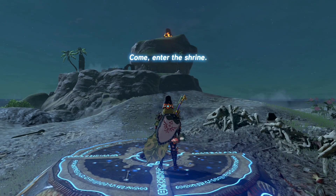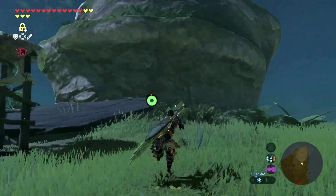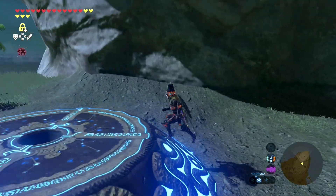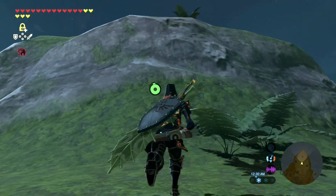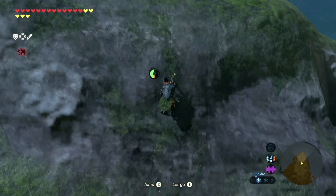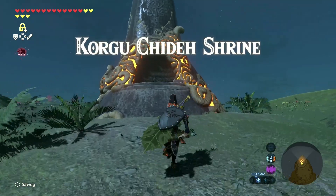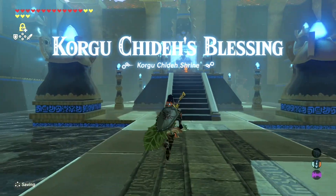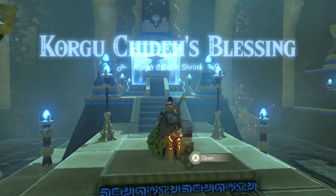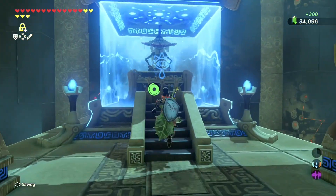Yeah, give me my stuff back! All right, let's go to the shrine — it's just a blessing, I believe. So we're back up here. Let's get on up. Hopefully it's a good treasure. What are you gonna give me? Eh, I'll take it — that and a spirit orb, let's do it!